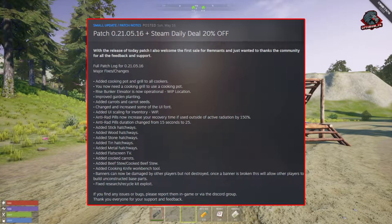He added stick, wood, stone, tin, and metal hatchways. He also added a flat screen TV, cooked carrots, beef stew and cooked beef stew, and a cooking knife workbench tool. For PvP players, banners can now be damaged by other players but not destroyed — once a banner is broken, this will allow other players to build unconstructed base parts. He also fixed the research recycle kit exploit.